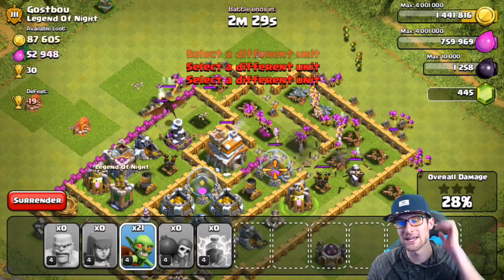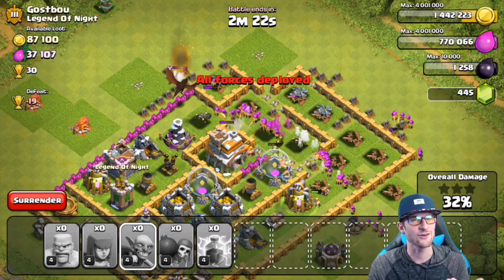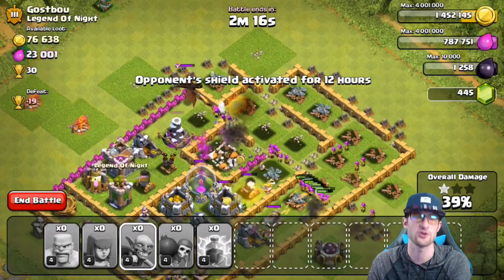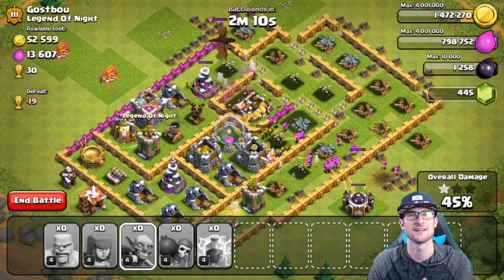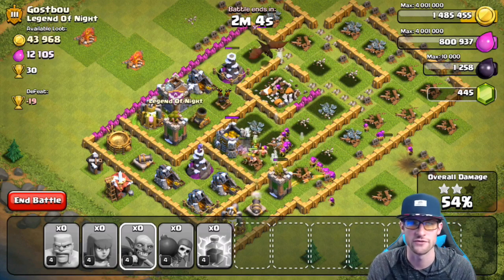The biggest thing about this attack was the dragon — this freaking dragon. What I don't get about clan castle troops is they'll fly over to the archers, shoot them, and then the archers turn to them. It should be the opposite — archers should see the dragon coming and shoot it before it starts shooting them. This is going to be the last attack: two stars, 30 total trophies available, so we get 20 trophies.